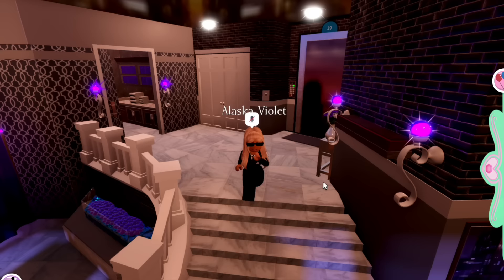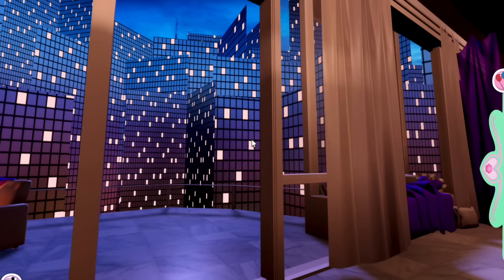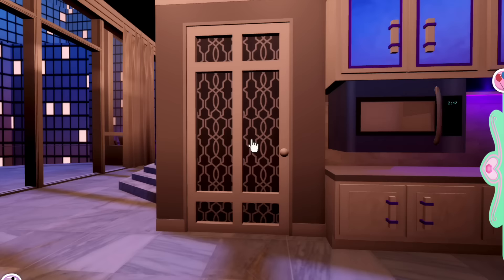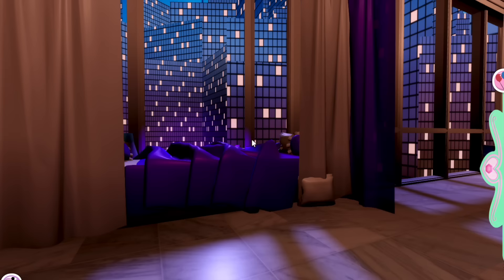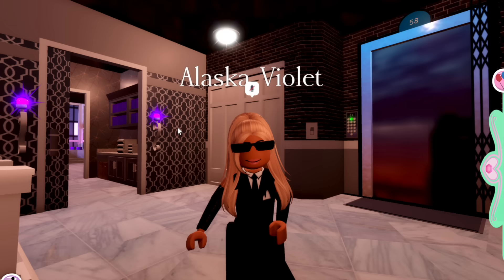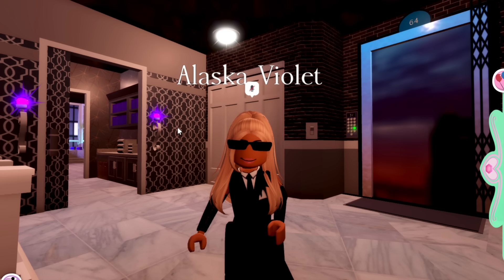Coming downstairs, we have this very elegant staircase. I forgot how insane this view is. Out here we have a little balcony area — very nice and cozy. We have the lounge room area over here, and then back here it's like the kitchen. I'm pretty sure it has a pantry as well. And then back here is my favorite bit — a little cute and cozy window nook, and then of course the iconic bedroom we all know and love. I've taken a bunch of photos all around the apartment so I can recreate it as accurately as possible.